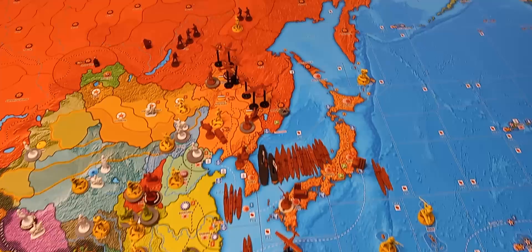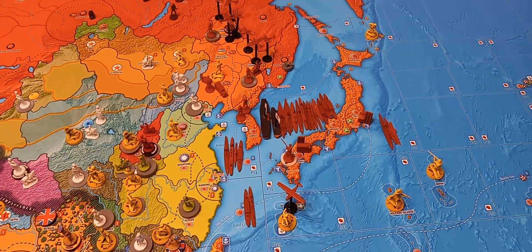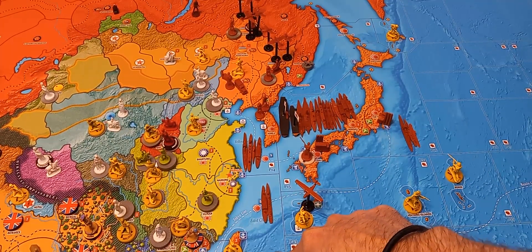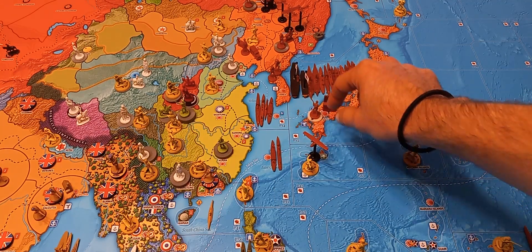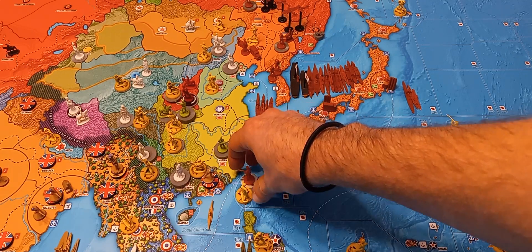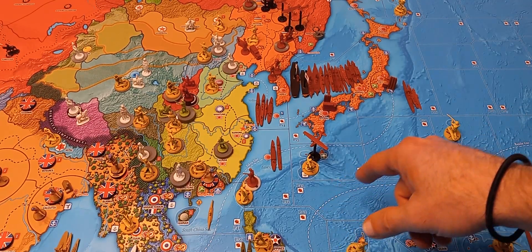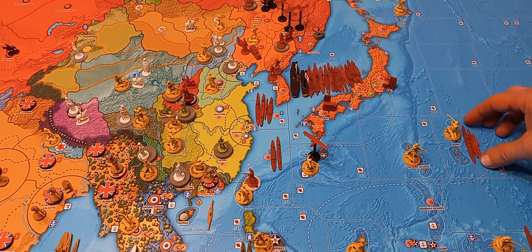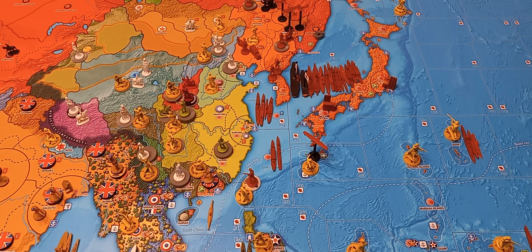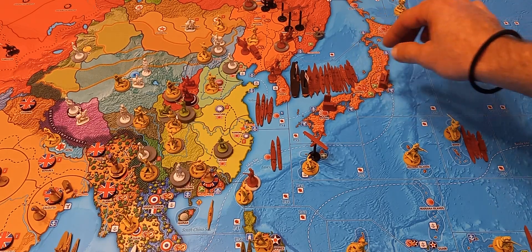There are no combat moves — much to the relief, or worry, of the Chinese player. What we're going to do is from P-32, we're going to take this transport, move it up to P-15, pick up this marine, and then go right back and drop him in Taiwan. Then from P-16, we're going to take all of this — the heavy cruiser, torpedo boat destroyer, and coastal sub — and move it to P-35, down off Bonin. Then from P-15, we're going to move one transport down to P-35 to join everybody else.